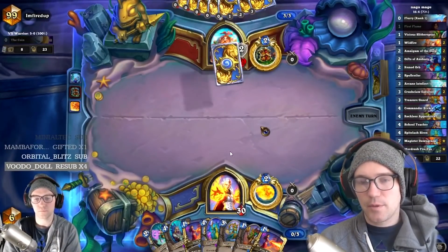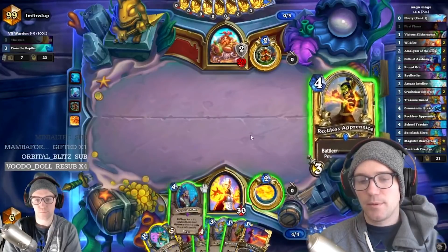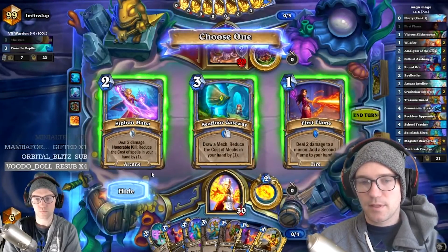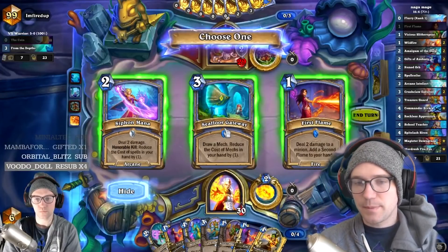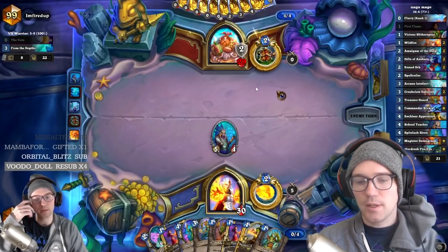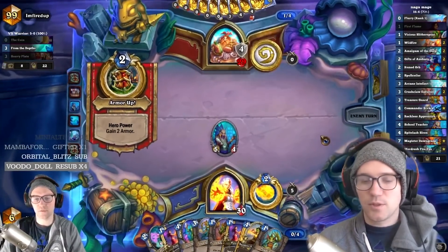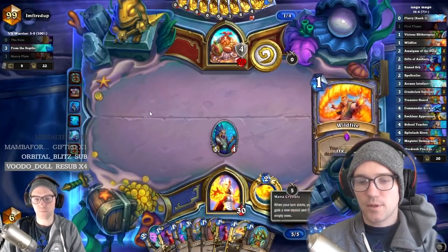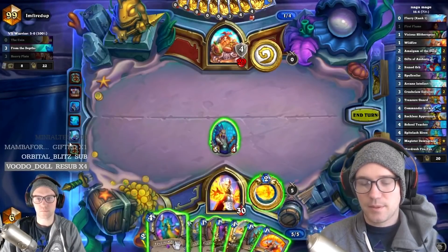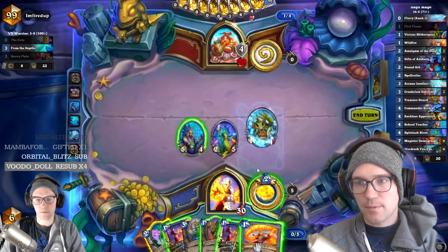Here's another game. We're going into turn four with Spitelash. We went Arcane Intellect on three — nothing's really happening against a Warrior. We've got School Teacher, and then C4 Gateway Fan — one of the best picks you can get. You never take Siphon Mana or First Flame here. C4 Gateway is one of my favorite picks because it draws Amalgam, and not only do you draw the Amalgam getting you more stuff, but you get a discounted Amalgam. Here I want to pop off but I end up having to kill my own minions — not a big deal against Warrior. We hit a Wildfire as well which is nice.